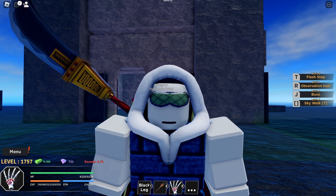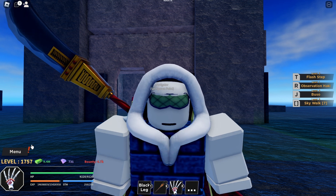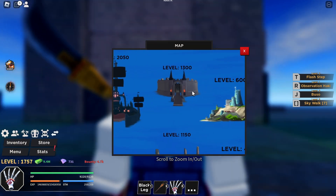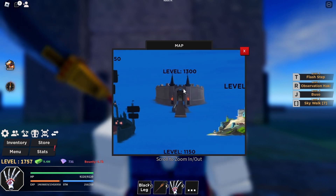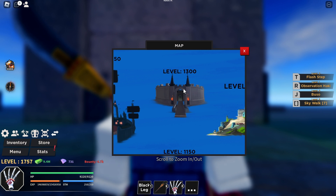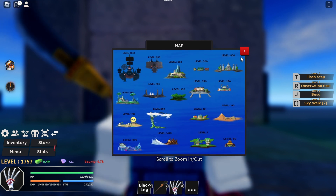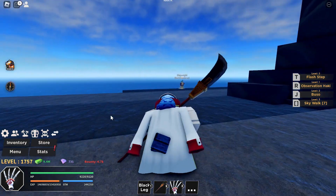Hello everyone, welcome to another Haze Peace video. Today I'll be going to the next island, which is going to be the Impel Jail. The Impel Jail is for those who are level 1300, so I recommend you to be at this level in hopes that you're going to be done with everything. So let me go ahead and follow where Impel Jail is.